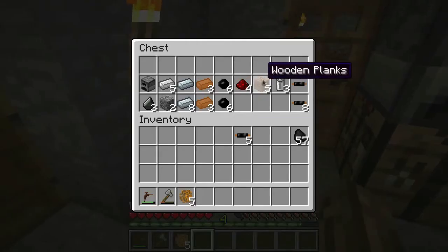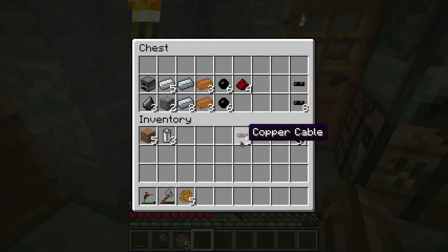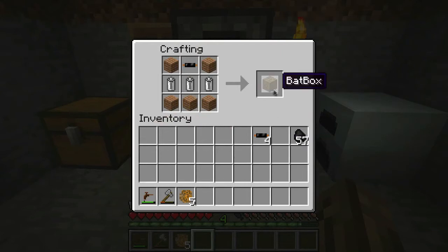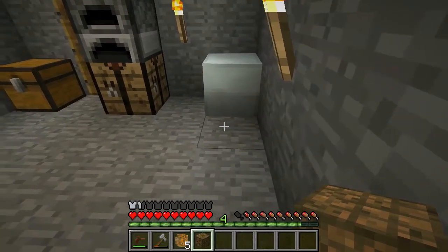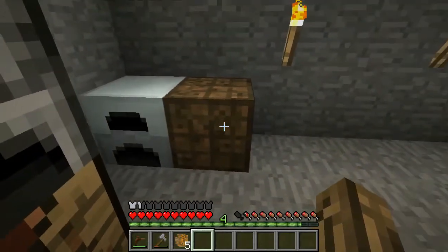Next is the bat box — it's an energy storage device that stores 40,000 energy units, so you can throw a whole stack of coal in there without wasting much. You're going to need five wooden planks, three re-batteries, and one copper cable. Arrange them and you get a bat box. The bat box has five sides of input and one side of output, and the output should be placed towards you when you put it down. It worked just fine — you can see the generator is draining its energy and putting it into the bat box.